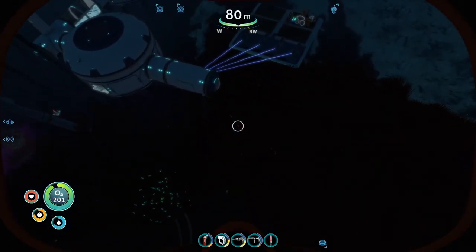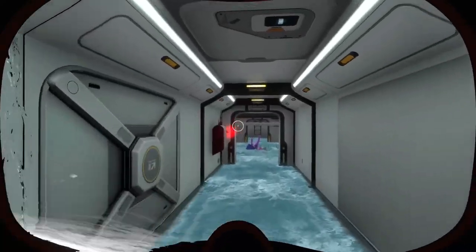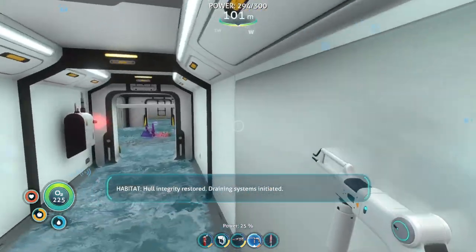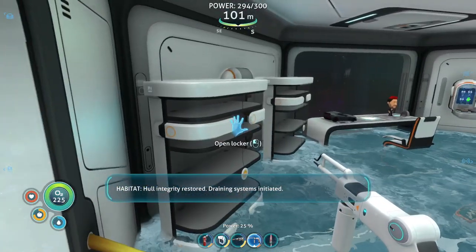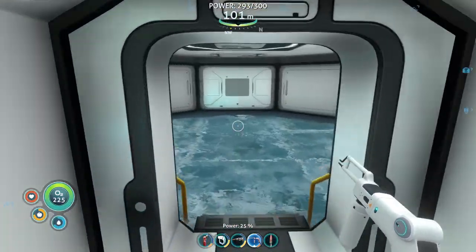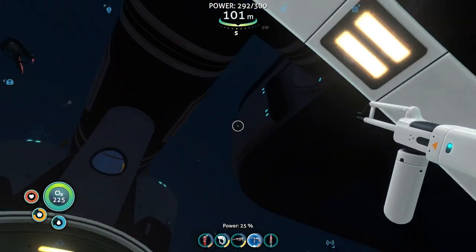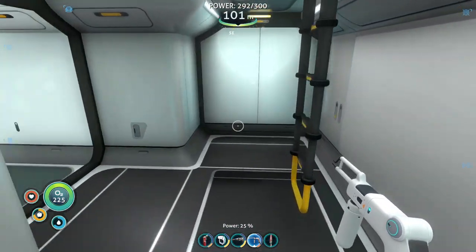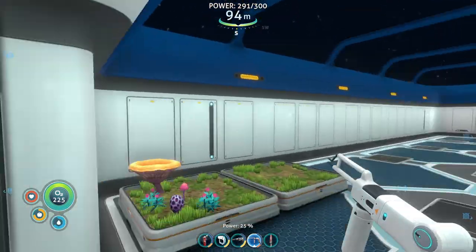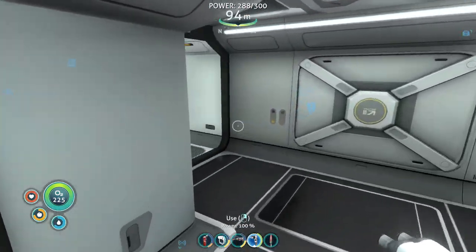What the hell is going on? Why is there water getting inside my base — is there another leak? It wasn't a leak a moment ago, something crashed in my base. Maybe it's upstairs. Okay, everything's good, no leaks. Do I have the titanium for this? No, I don't.